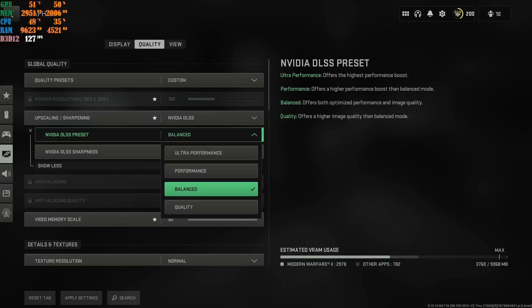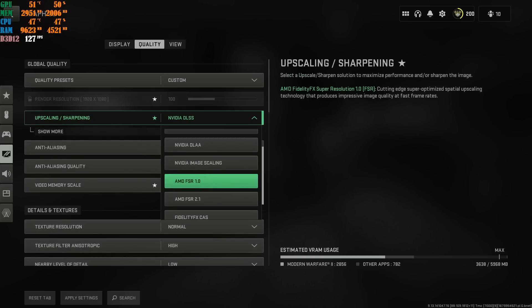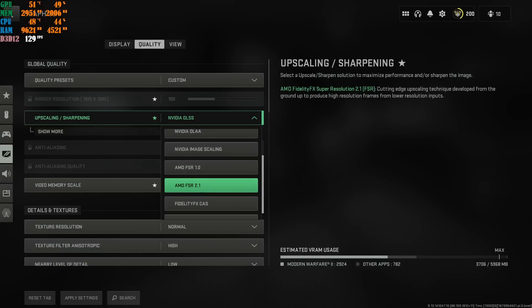If you are running a 1440p monitor or higher, use NVIDIA DLSS. If you're running 1080p or 720p, I highly recommend AMD FSR 1.0 if you've got a mid-tier to high-tier machine. If you've got a lower-generation graphics card and CPU — a low-end gaming laptop or PC — I highly recommend AMD FSR 2.1. It literally tells you on the right-hand side: cutting-edge upscaling technology developed to produce high-resolution frames from lower-resolution inputs. So if you're running anything low, like a budget gaming laptop or PC, go with AMD FSR 2.1.